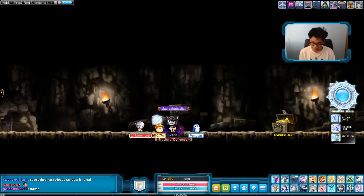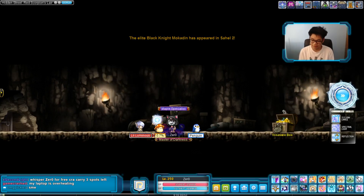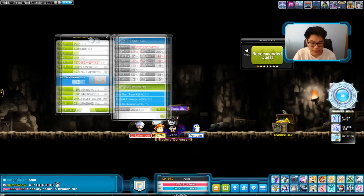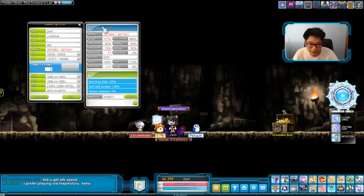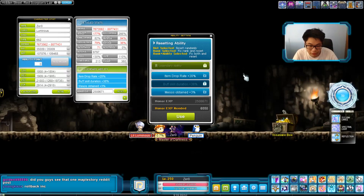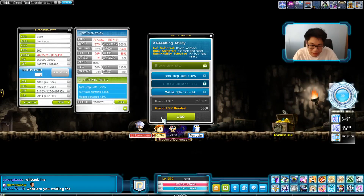That happened about a month ago. I was super happy because Nexon announced the half-off honor event, which just ended. There were two weekends where if you re-rolled your inner ability with honor it was half the price it usually would be. I was super hyped for that event. Last weekend I rolled and got 20% drop rate, and used that to get my Lachlan symbol up to level 10 super fast. The following footage is from the last day of the event.